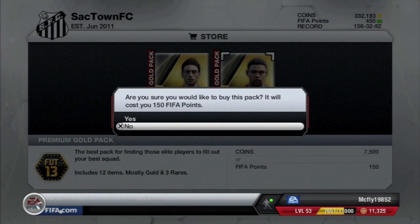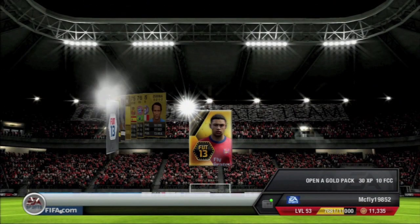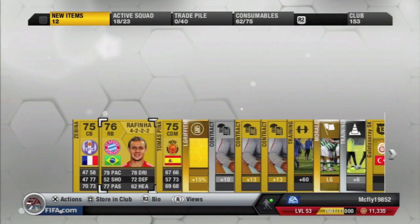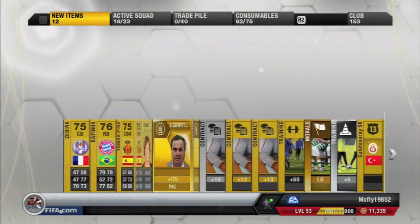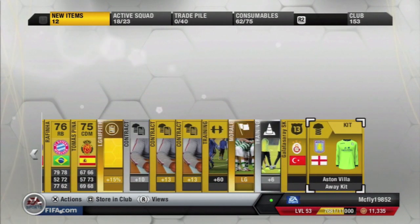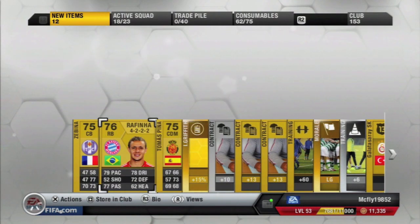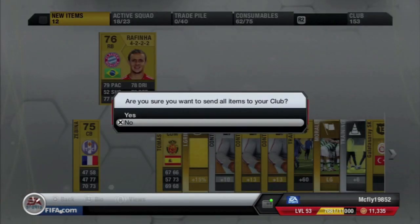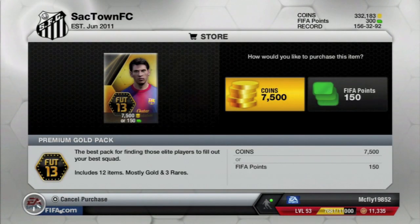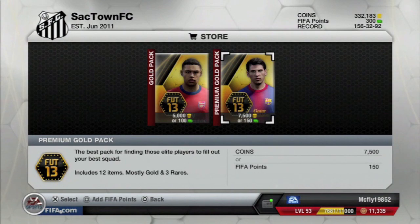Looks like we got a Rafinha — I believe he's one of the better right backs in the Bundesliga. We also got a squad morale card, an Aston Villa kit, and squad fitness as well. So it wasn't too horrible, but not the greatest pack.